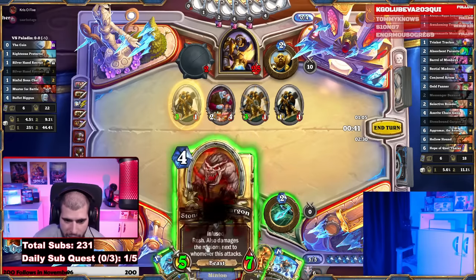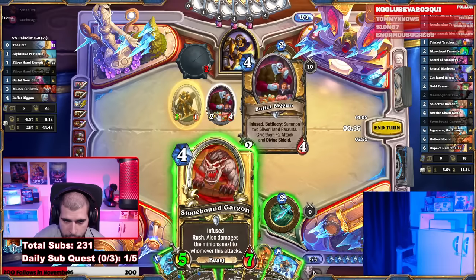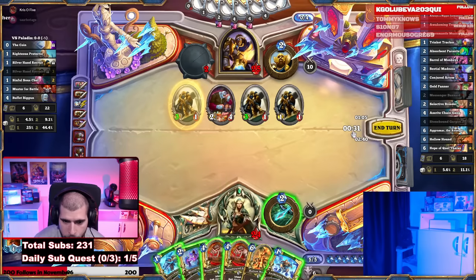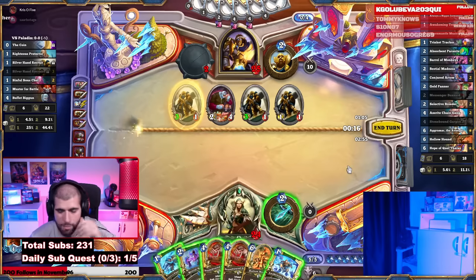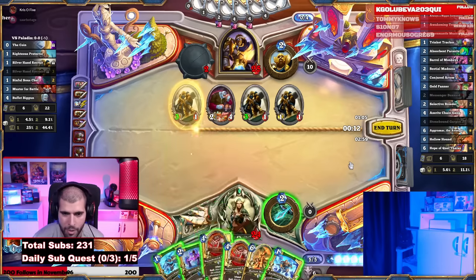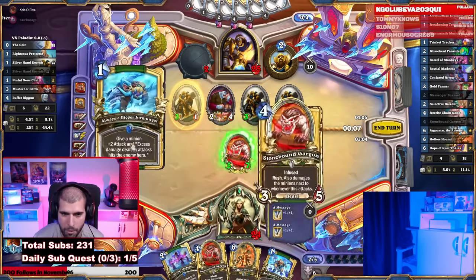How much damage is that going to be? It's going to be 7, so 6, 12, 14 damage. Is that really worth it right now, or do we just play the smaller one and control for now? It's one of the better chunks we're going to see. Let's play the big one — play the 5/7, give it Always Bigger Jermonger, and attack the middle free one with it.